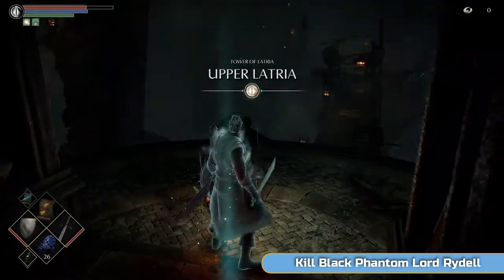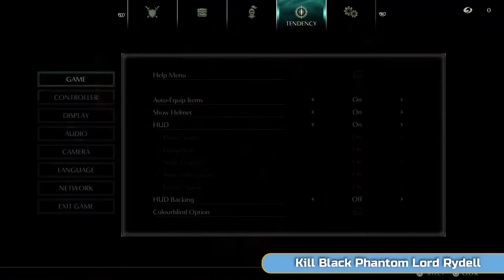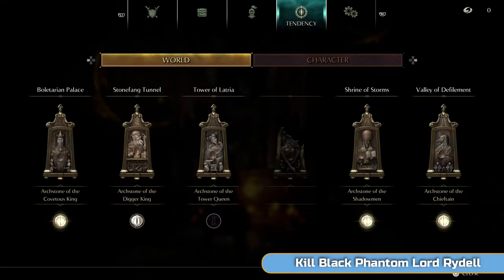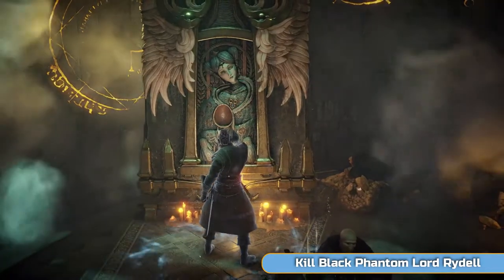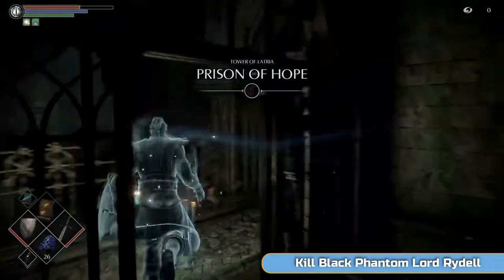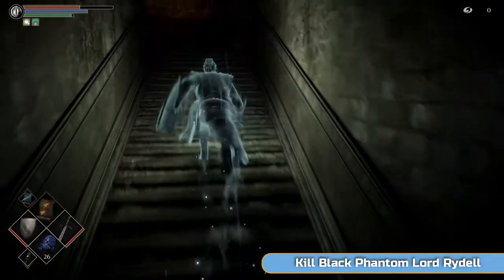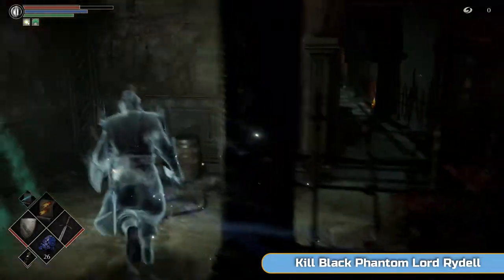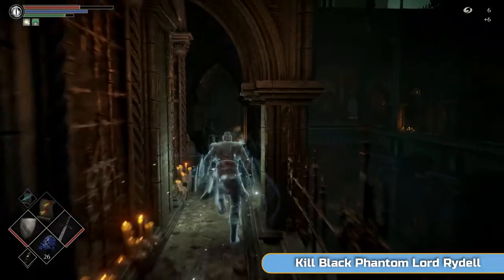So the first one's a free one. Kill yourself seven times in Tower of Latria — exactly seven times, no more, no less — and then go back to the Nexus. World tendency doesn't change until you go back to the Nexus, which is quite important to know. You can see the red sparkles around the black eye on Tower of Latria — that is now at full pure black world tendency. The black phantoms will now appear. These are some of the toughest enemies in the game. Areas will be tougher, enemies will hit harder, you'll take more damage. The more you die in human form, the harder the game gets — that's how sadistic this game can be.